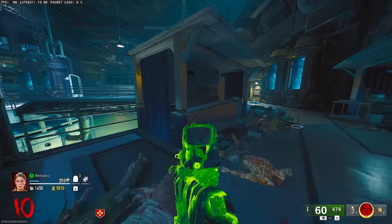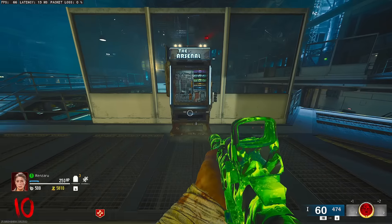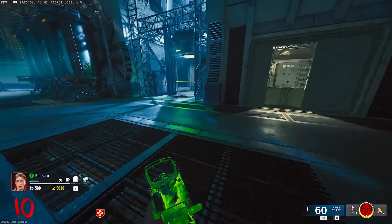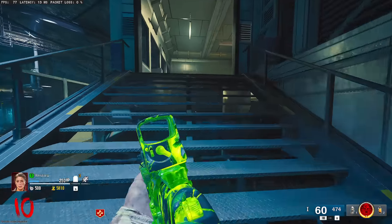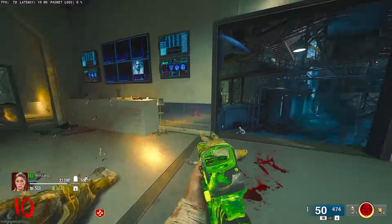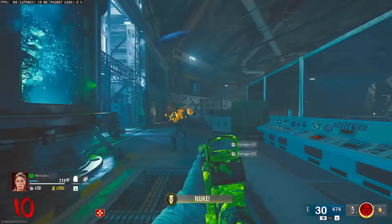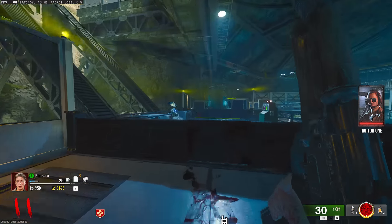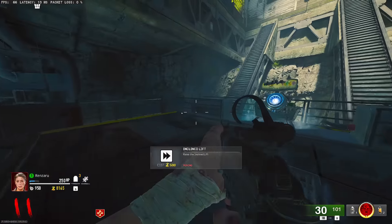I wonder which map we're going to get the furthest on. I kind of want to say Liberty Falls because it's a smaller map, but some of the guys on Liberty Falls are strong. Like the Mega Abominations — that shit is tanky. In my last video we failed the Exfil on Liberty Falls because of that guy. It was literally the last one we had to kill and he was just tanking every shot.